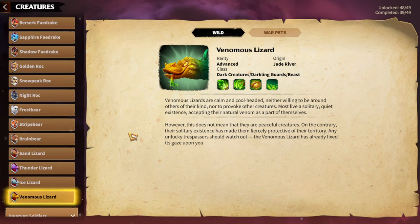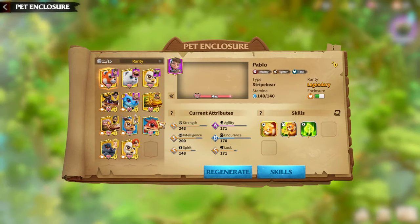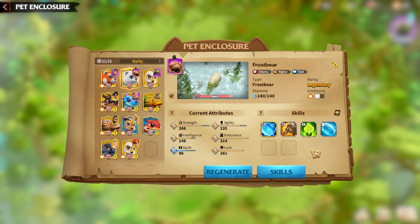That covers which Warped pairs well with which hero. Now the next topic is how important Warped attributes are — and honestly, attributes are one of the most important things in the Warped system. Every single skill has a main attribute that determines the skill's strength. For example, for my Frostbear's Frost Armor, every stat shown is determined by Strength. The higher my Strength, the better the skill — more damage factor percentage, higher shield factor, and even some durations increase.